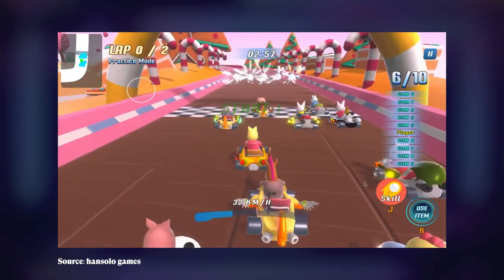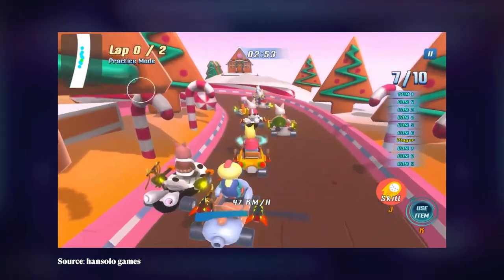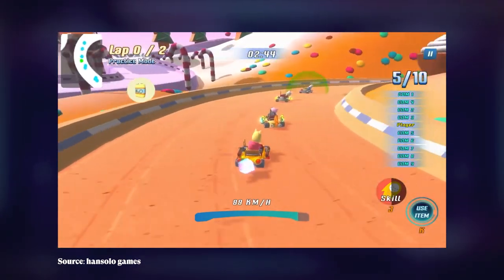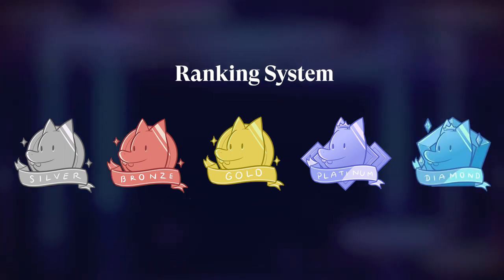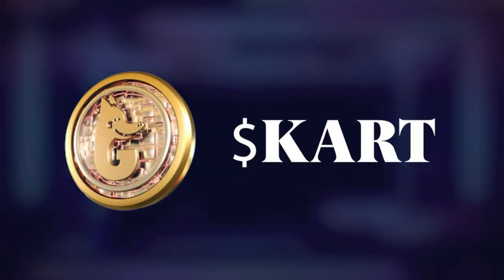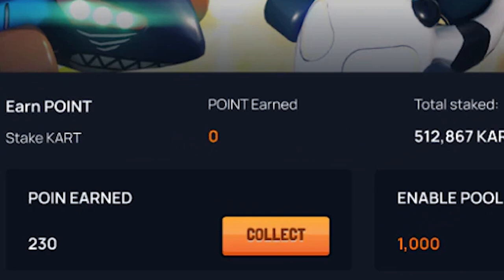The free-to-play mode works by giving new players a default character and racing car to participate in the racing arena of Dragon Kart. While rewards are not limited to play-to-earn users, it'll take significantly longer for free-to-play users to achieve higher ranks and win rewards than players who buy characters and cars in the marketplace. Kart dollars, the in-game currency, can be staked to receive points, which can be redeemed for other NFTs.